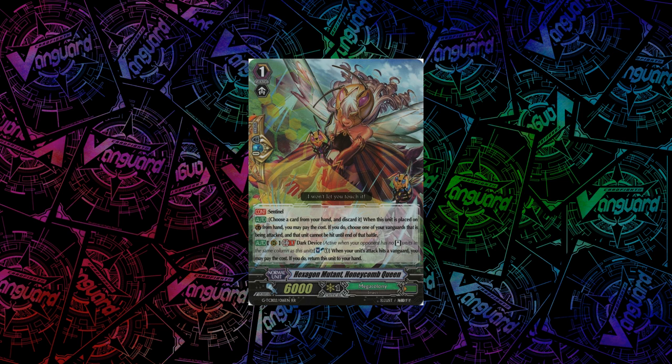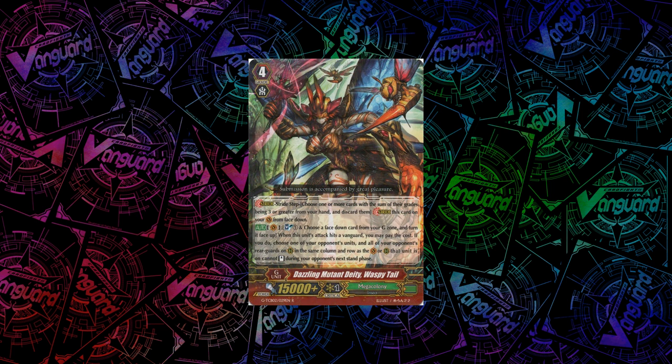Next up, the special perfect guard this time is Hexagon Mutant Honeycomb Queen. She has a GB1 Dark Device skill: when your unit's attack hits a vanguard, you can Soulblast 1 and return her to hand. I don't really like these on-hit ones — I've never been a fan because you're risking a perfect guard on this on-hit possibility. Sure, if anything of yours hits, something's bound to hit, but if you're at 5 damage you won't really be using this that much. Next up we have another new stride in Dazzling Mutant Deity Waspy Tail — when its attack hits a vanguard, you can Soulblast 1 and choose any face-down G unit and turn it face up. If you do, you choose one of your opponent's units, and all your opponent's rearguards in the same column and row as the unit chosen cannot stand during your opponent's next stand phase. Basically it just prevents your opponent's units in the same column and row from standing — definitely pretty scary.